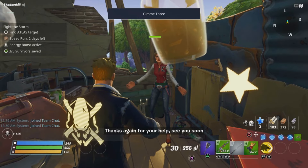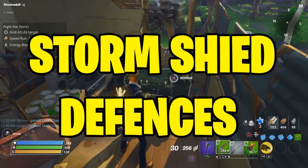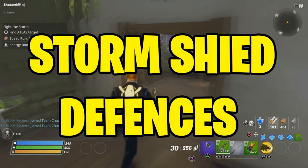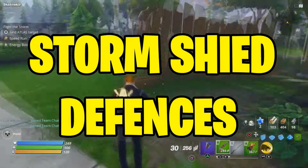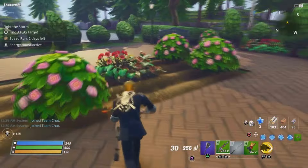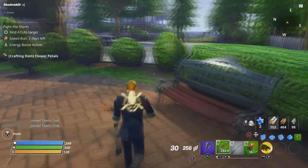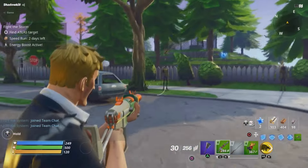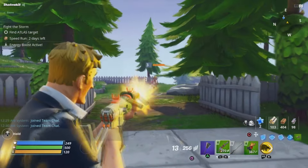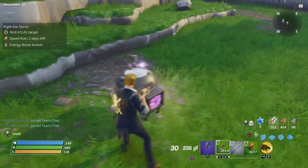The third way to earn V-Bucks and X-Ray is Storm Shield Defense. You can earn some V-Bucks, and every time you complete it, you will get 100 V-Bucks. However, if you do Storm Shield Defense on somebody else's account, you will not get V-Bucks. I recommend doing your own so you can get yourself some V-Bucks — I think it's 100 to 300 V-Bucks.